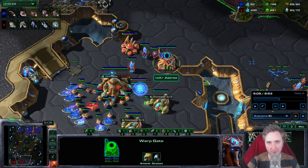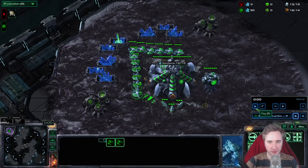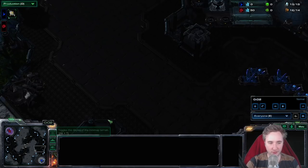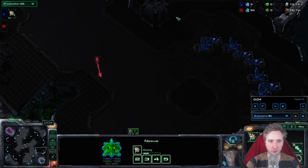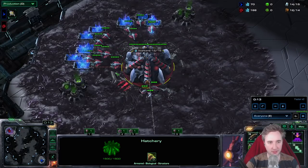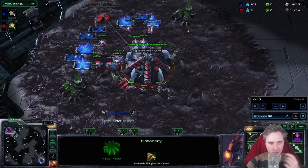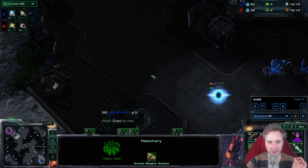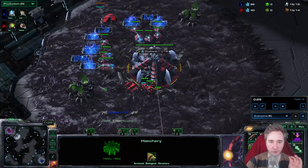Let's head into the next replay, where we're going to take a look at a two-gate response. Now here we're in the second game, which is a ZvP on Lightshade — another map that is very good for 12-pool, very short rush distance, the only map close in rush distance to Submarine. Then the next shortest would be Juggernauth, then Romanticide. All four of those don't have a ramp leading into the natural, so prime maps for 12-pool.